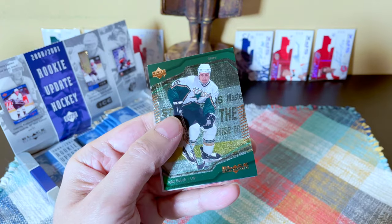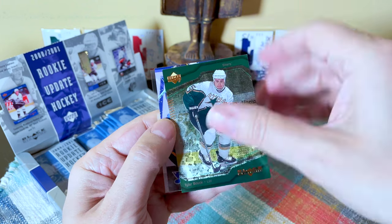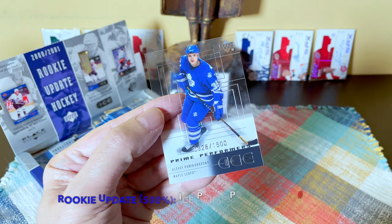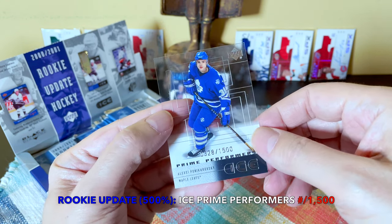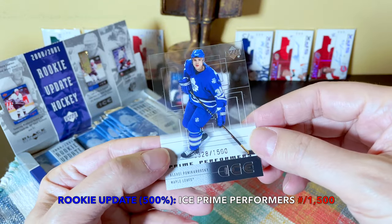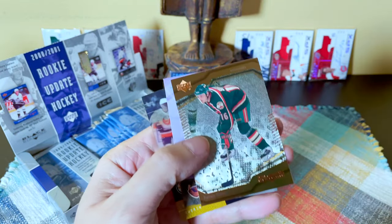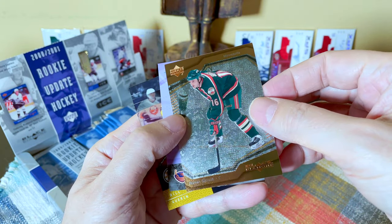These are really cool looking cards. Here's a Black Diamond base update — that would be bulk. We have a Keith Tkachuk — daddy Tkachuk. Nice SPX. And here we have a Prime Performers numbered to 1500 of Ponikarovski — this would be the Ponikarovski rookie card. Wow, that's really cool — what a cool looking card!